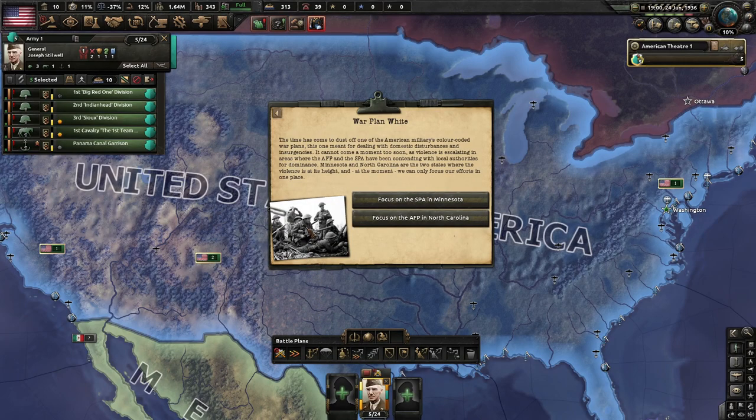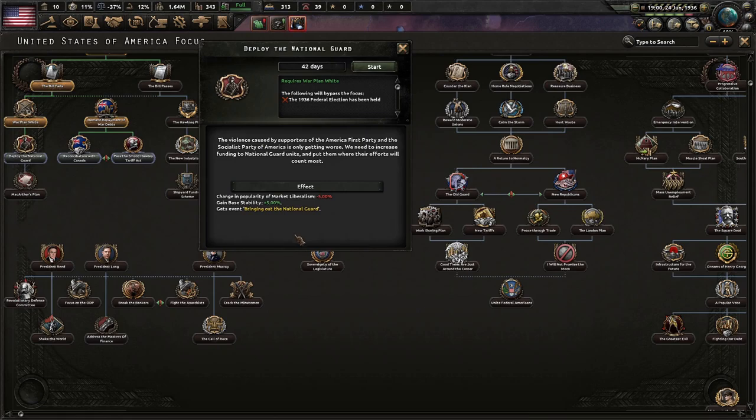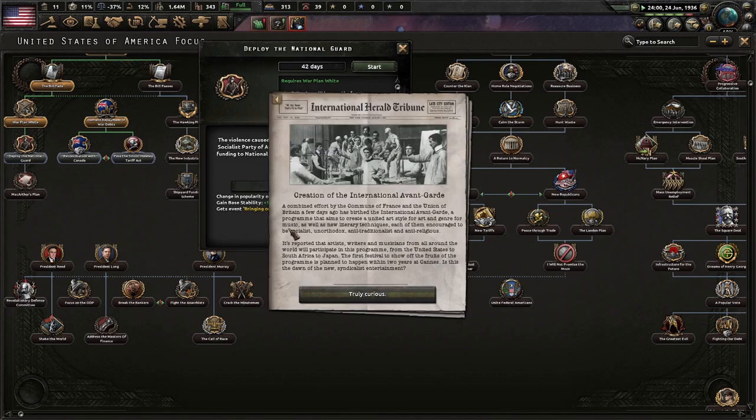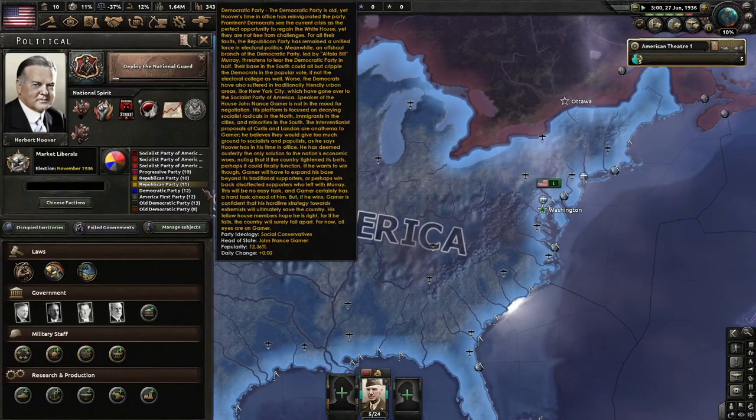War Plan White — the time has come to dust off one of America's military color-coded war plans, meant for dealing with domestic disturbances and insurgencies. Violence is escalating in areas where the AFP and SPA have been contending with local authorities for dominance. Minnesota and North Carolina are the two states where violence is at its height, and we can only focus on one place. We'll focus on the SPA in Minnesota. Deploy the National Guard — we need to increase funding to National Guard units and put them where efforts count most.